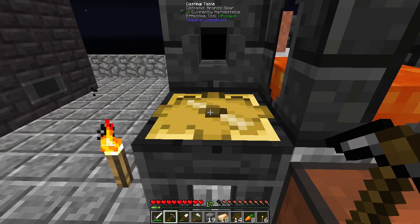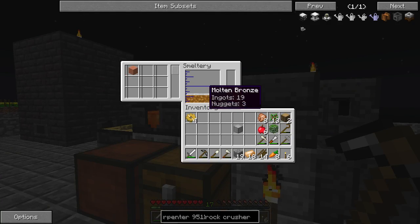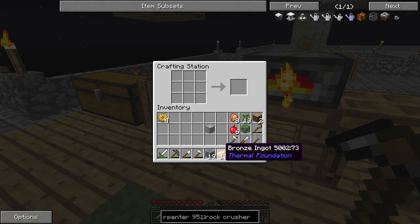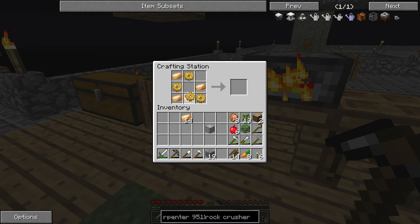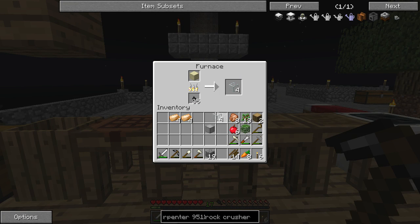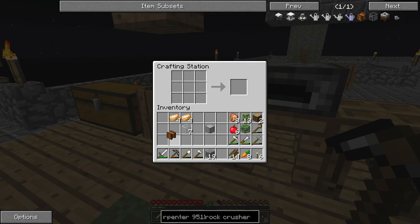This should be enough materials. We'll get the rest of it out. I think it's like this — there's the sturdy casing; that is expensive. Put that there and there we go — there's the carpenter. We have a machine we really can't do anything with yet because we don't have any power generation yet, but we'll get there.